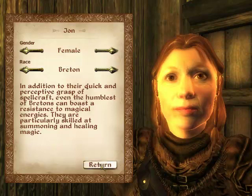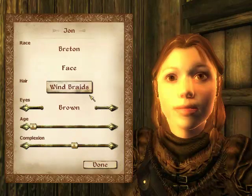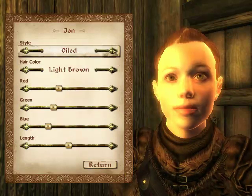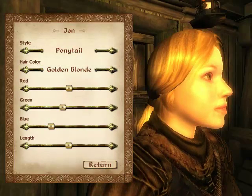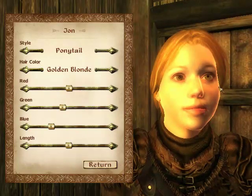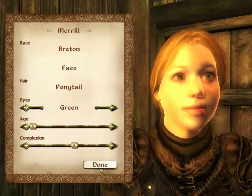I might try to make a female Breton with green eyes and a ponytail — I couldn't find the hair — and golden blonde. I'm getting this from my story that I'm writing, and then I go back and change the name to Meryl, because that's the only good name I could think of.